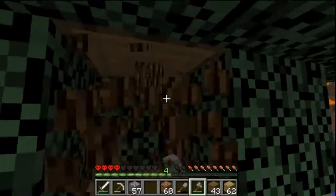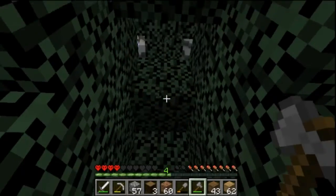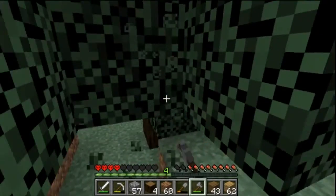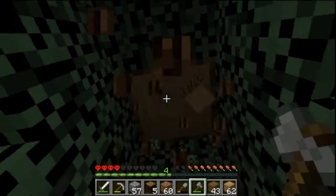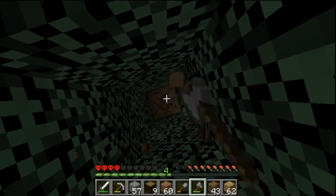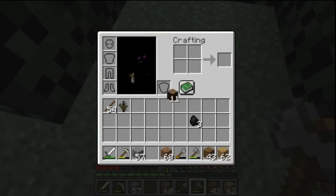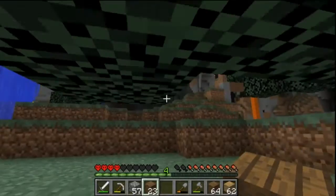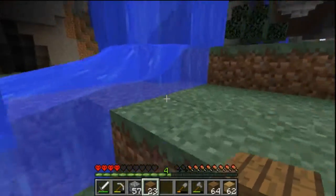Let's chop down two more trees so we have enough wood to get up to the high Y levels to get these ores. For some reason my mouse sensitivity is really low, let me turn it up a little bit — actually it's not that bad, I'll keep it as is. Alright, we got ourselves 11 wood, I think that's going to be enough. Let's go up — let's use the waterfall method. Waterfall method is the best method.